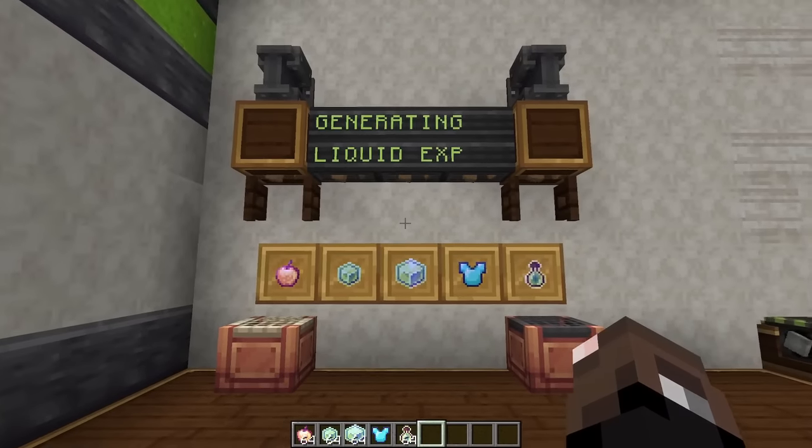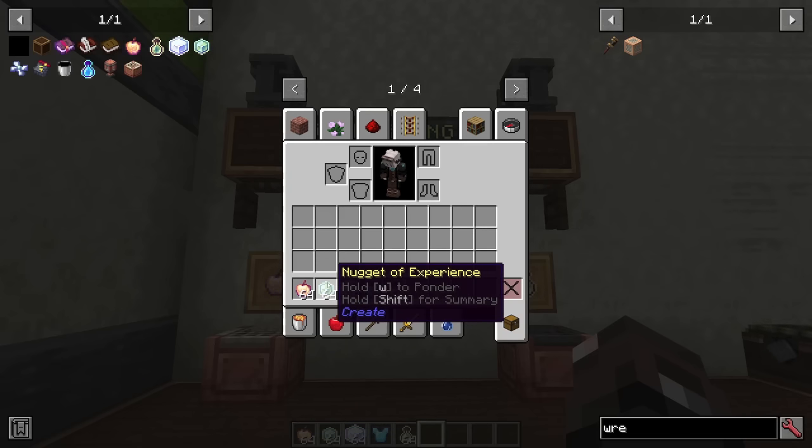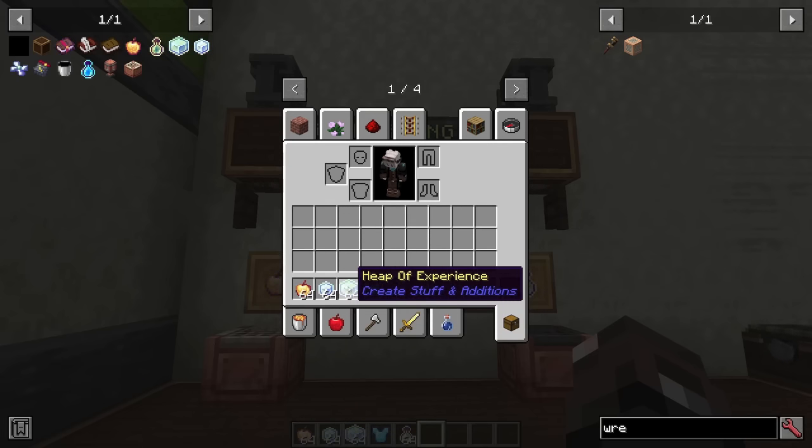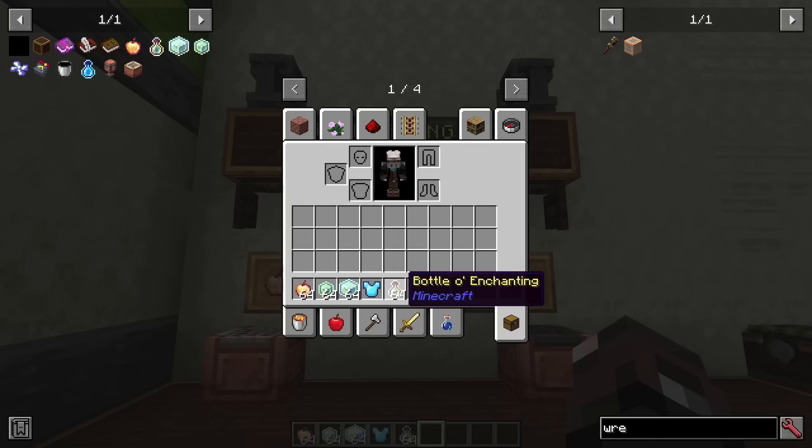There are five main items we can use to generate liquid experience. First is going to be the enchanted golden apple, then the nugget of experience, and heaps of experience if we have the Create Stuff and Editions mod installed, and then any enchanted armor, and finally bottles of enchanting.